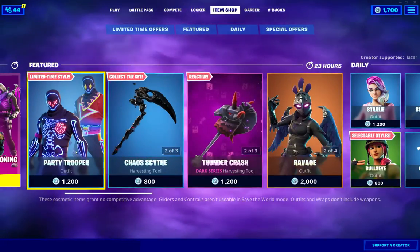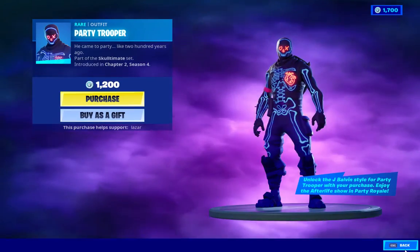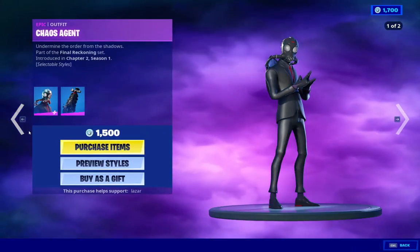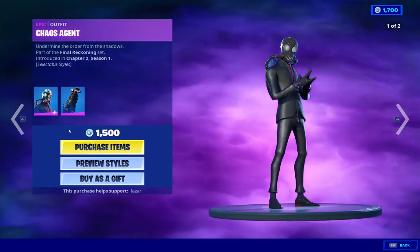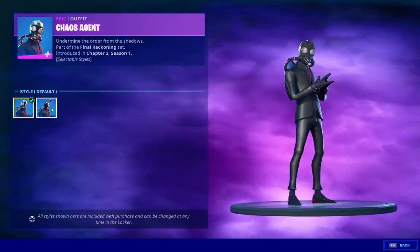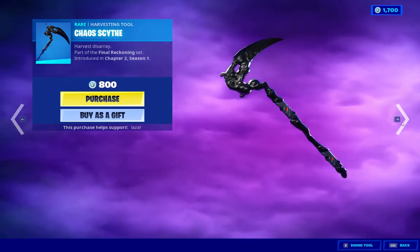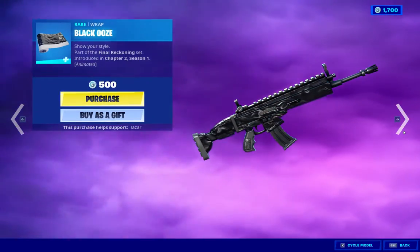We got Party Trooper, already here, but cool skin, very nice. We got the classic Chaos Agent — 1,500 V-Bucks, comes with two styles, very good deal, awesome skin. We got the amazing pickaxe and the awesome wrap. Good stuff.